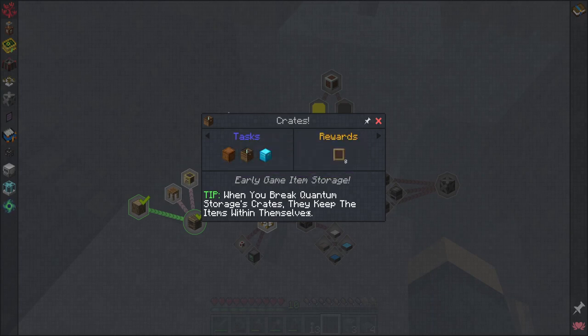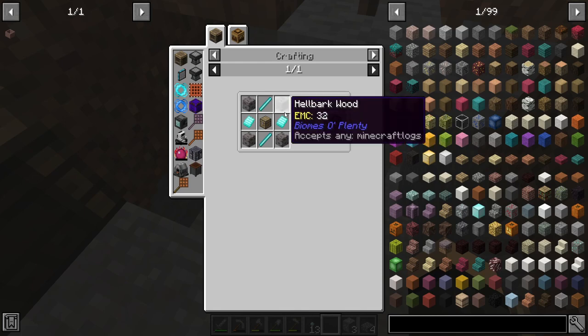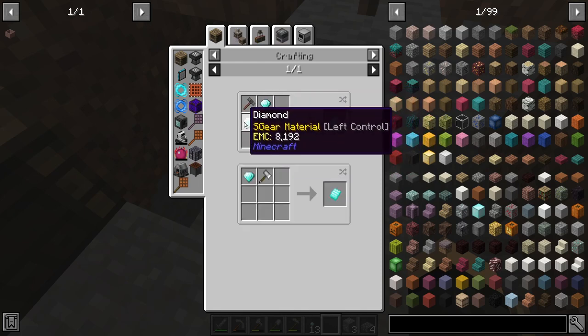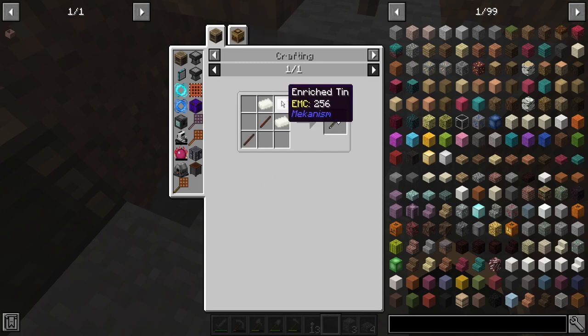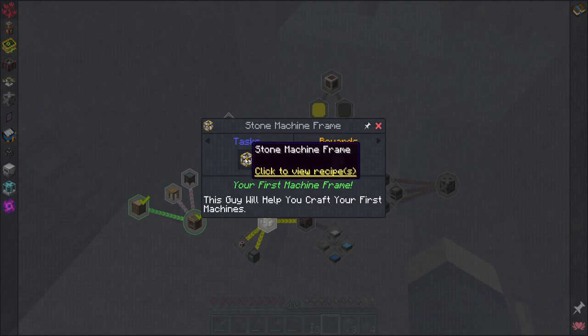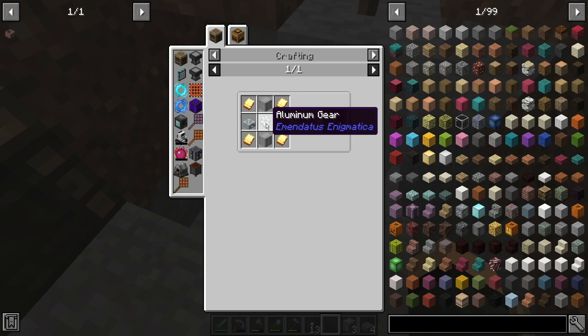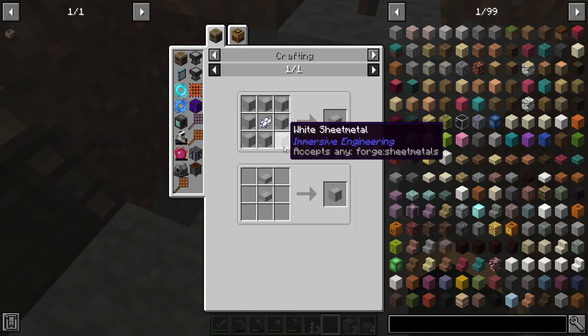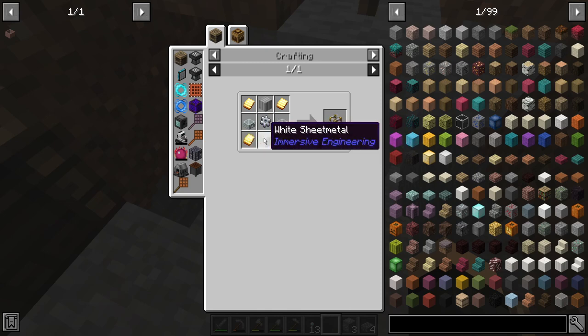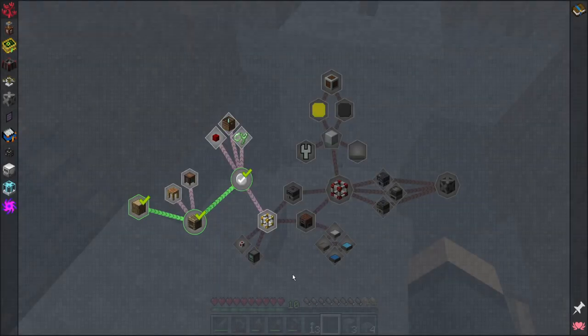When you break quantum storage crates, they keep items within themselves. Crate, crate, diamond chest, diamond storage crate — this is the quantum storage one. That is four logs, diamond plates — okay. Ivory slime metal, treated sticks, and enriched tin — oh, that's going to be fun. Stone machine frame is golden plates, aluminum scaffolding slabs, aluminum gears, and white sheet metal. Does it have to be the actual white? It does. It's not cycling through at all.